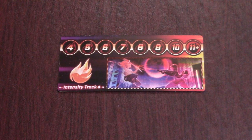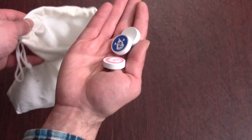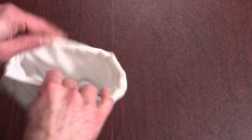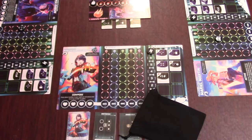Next, put the intensity track in the middle of the table with the intensity marker on the first space. Shuffle up all the green power tiles and draw tiles equal to the number of players. Put all the bullets into the white center bag and mix them up. Give everyone a black bag and draw 10 bullets from the center and put them in your black bag without looking at them. Now you're ready to play.